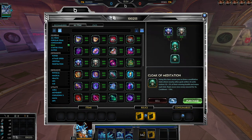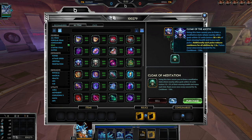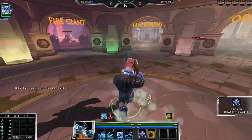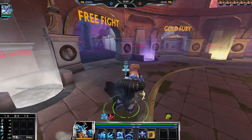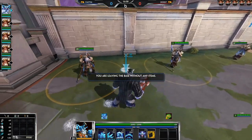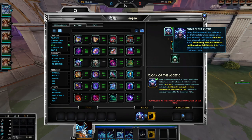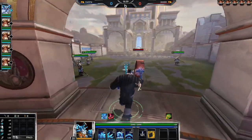Cloak heals you over time based on percent missing health and mana — 150 second cooldown. Tier 2 is 130 seconds. Cloak of the Assassin: nearby allied gods within 35 units restore 30 plus 6% of their missing health and mana each pulse — that's a huge amount. Additionally each pulse reduces cooldowns for all abilities by 1.5 seconds. That's pretty standard to what it was before. Good if you combine it with Temporal Beads, Bumba's Hammer — going for that cooldown-focused build.